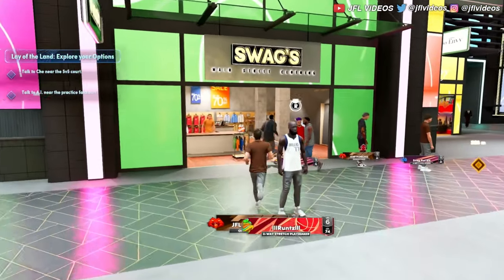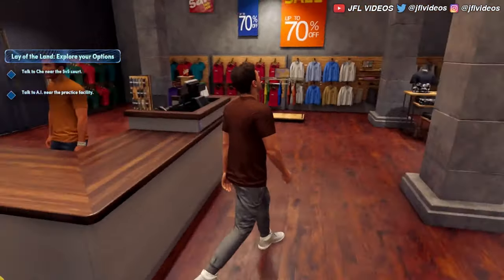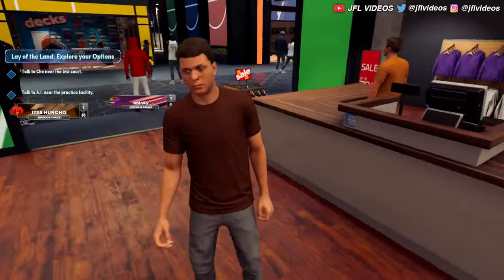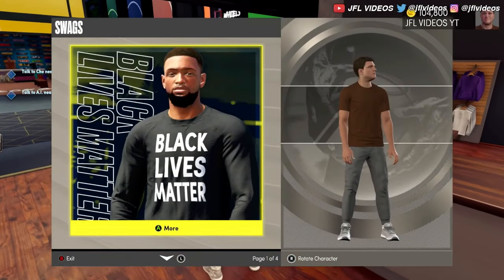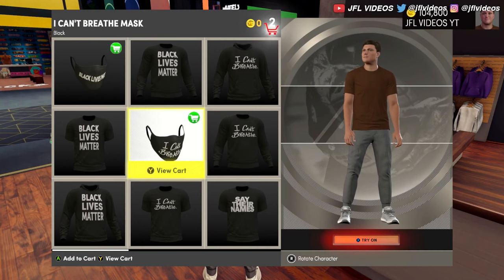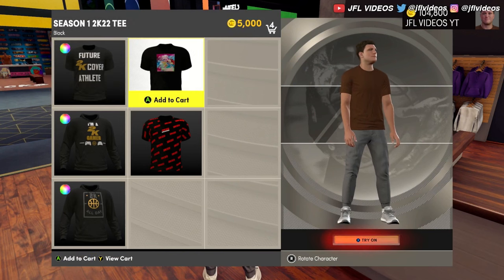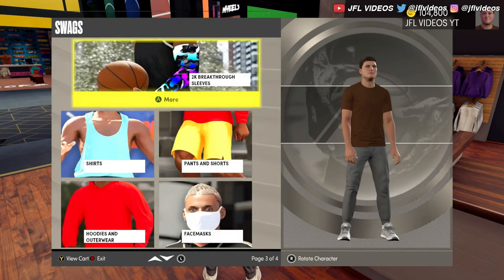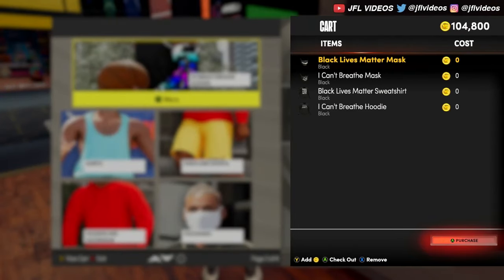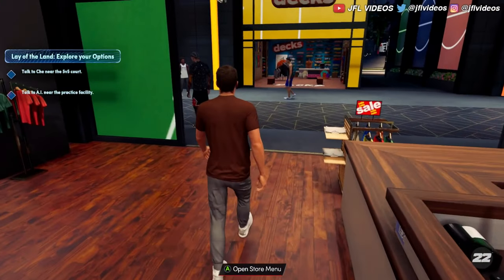This is where most of the good clothes are. Once you walk into the right spot the store menu loads up. I'll just throw some stuff in my cart to give you an example — this is how you buy masks and clothes. You just pick out what you want, add them to your cart, and then check out.